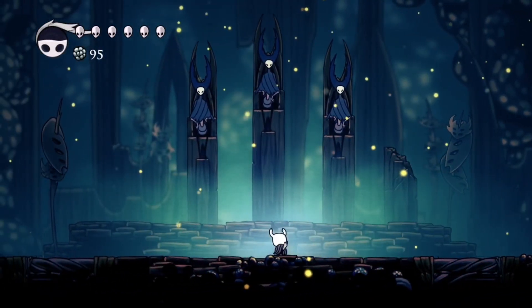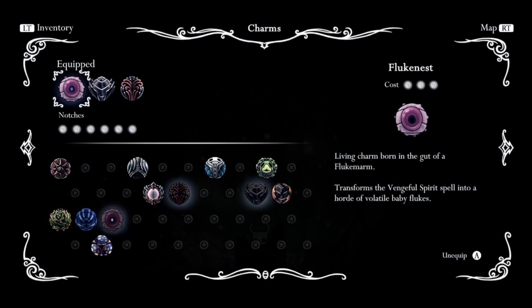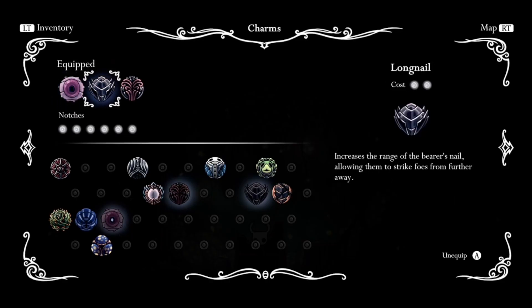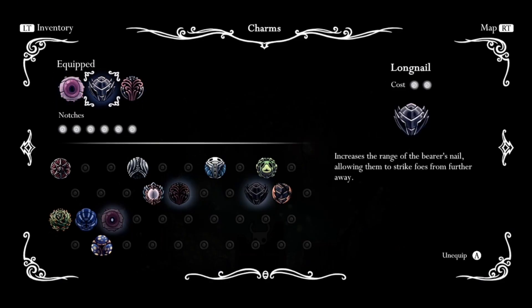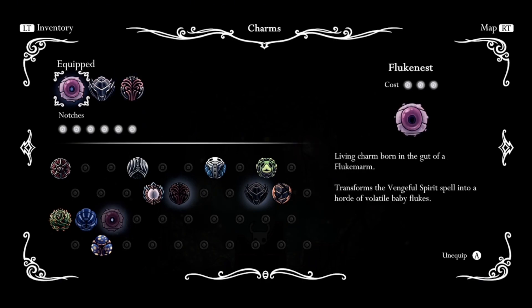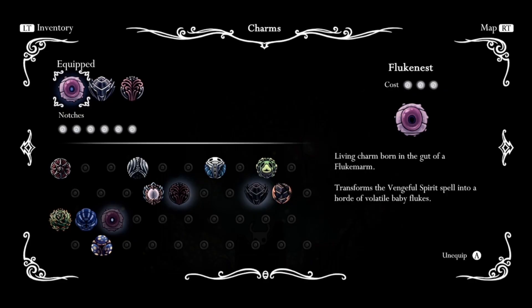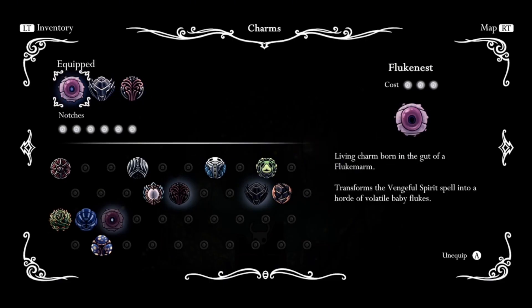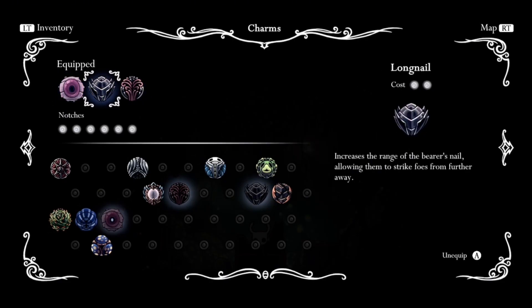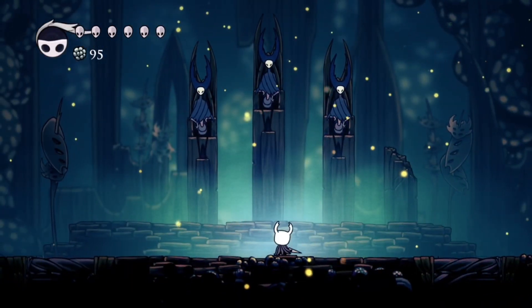To get the Mark of Pride, you have to challenge and defeat the Mantis Lords. The charms I'm using for this are the Fluke Nest, Long Nail, and Steady Body charm. You don't need these, but I use the Fluke Nest charm for more vengeful spirit damage, the Long Nail charm so I can hit them after their dashing attack without trying to chase them, and the Steady Body charm because the amount of times I got knocked back into the spikes is crazy. You don't need them — if you're even slightly better than me, this will be a relatively easy fight.